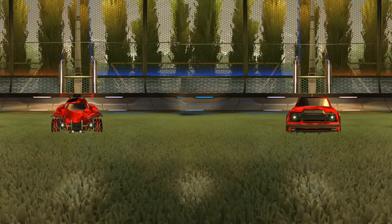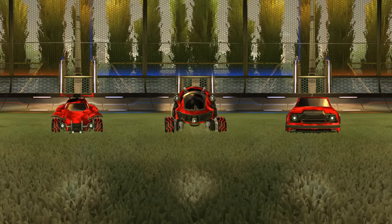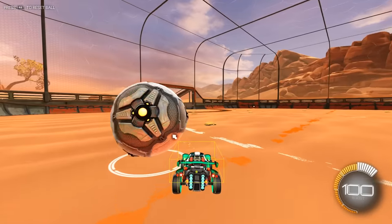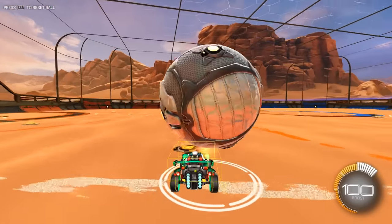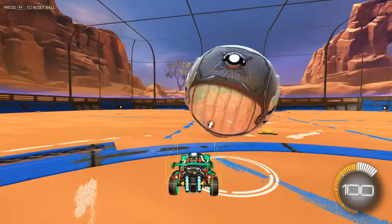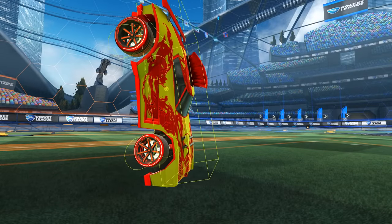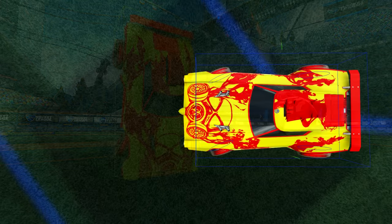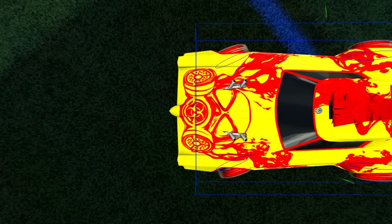A lot of people probably couldn't tell you that the Octane, Fennec, and Scarab all share the same hitbox, or the fact that there are almost 30 other cars that also have that hitbox. With the Hitbox plugin, you can see just how each car and hitbox matches up. This is useful for understanding how your car contacts the ball and can also give you answers in regards to issues you have with your game. For example, if you're a Dominus user and often have the ball pass just in front of your car when you go for an aerial, the Hitbox plugin can help you see that you need to start adjusting your aim to account for the fact that the visual model is actually larger than the hitbox in the front.